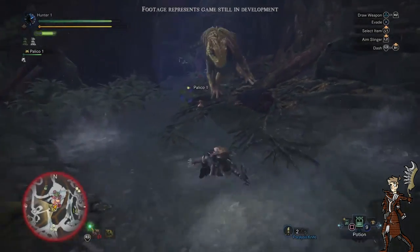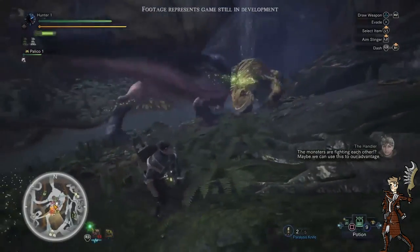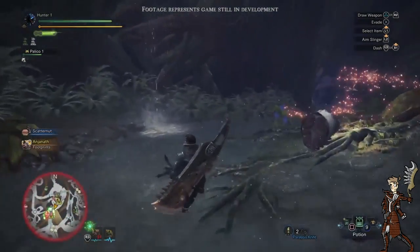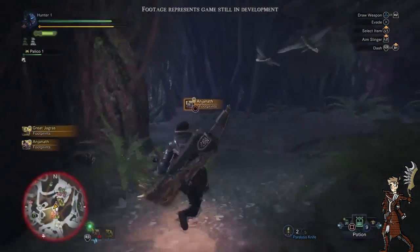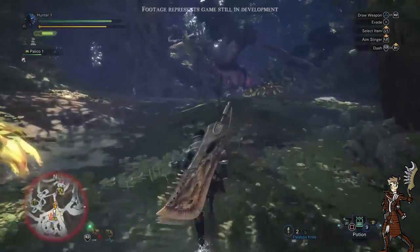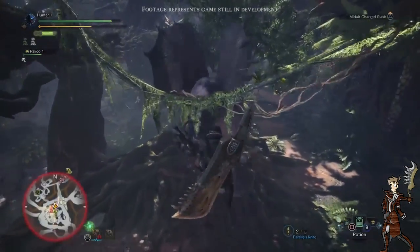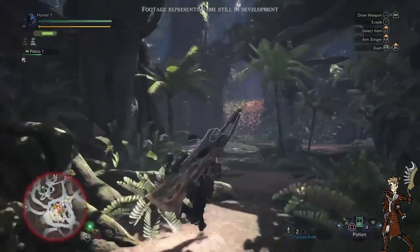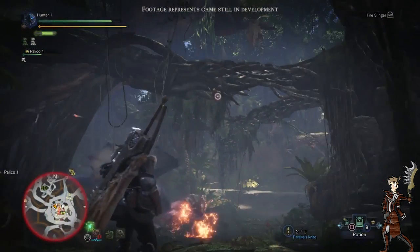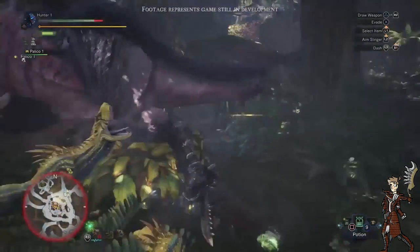The Great Jagras has appeared once again, and it looks like the Anjanath is not a fan of the competition. Large monsters get very territorial at times — depending on their temperament, they'll either fight or flee. This time the Anjanath chooses to avoid the encounter. As the narrator explains, the monster's temperament — basically its personality — is different for all monsters. Even the same species: one might be more aggressive, one might be more timid. It's awesome to see different temperaments — aggressive, docile, passive — for monsters.